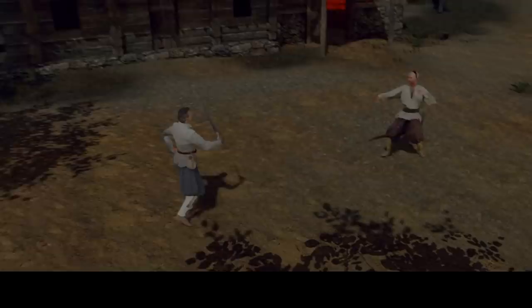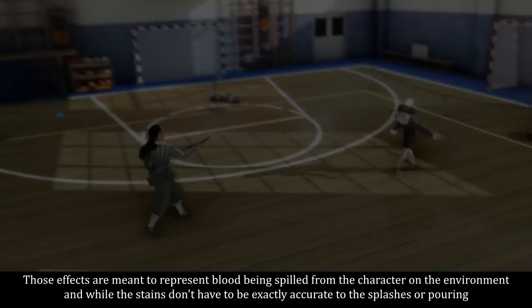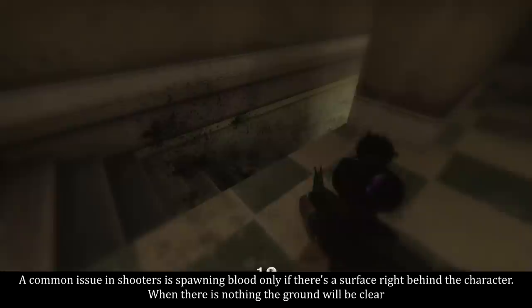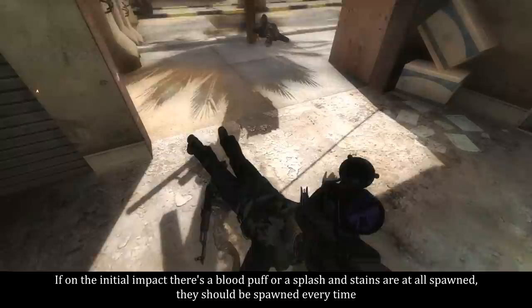In the blood-spilling aspect, the absolute base is proportional staining to the splashes or pouring you see on impacts. Those effects are meant to represent blood being spilled from the character onto the environment, and while the stains don't have to be exactly accurate to the splashes or pouring, they absolutely should be proportional. A common issue in shooters is spawning blood only if there is a surface right behind the character — when there is nothing, the ground will be clear. If on the initial impact there is a blood-powder splash and stains are spawned at all, they should be spawned every time.